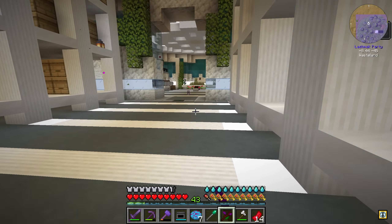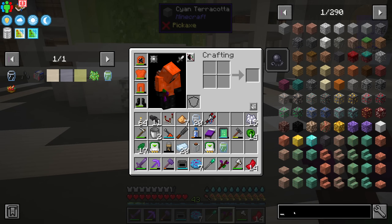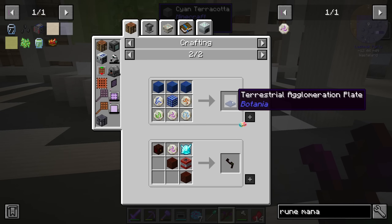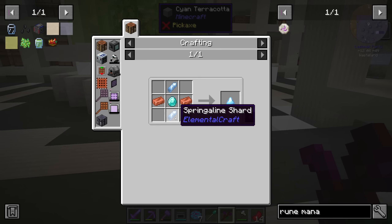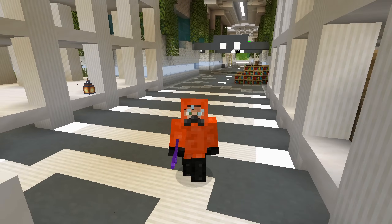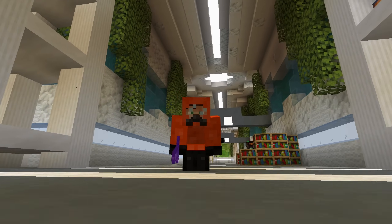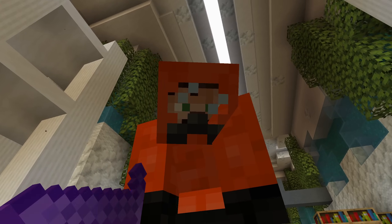Things are going really fast and we're keeping up with the power. Unfortunately I can't make terrasteel today because to make terrasteel you need the rune of mana, and to make the terrestrial plate you need a solar prism, which is complicated. So we're going to wrap up the episode for today. Next episode we will have our elven portal. Thank you so much for watching and I hope you enjoyed it — till the next one, bye!